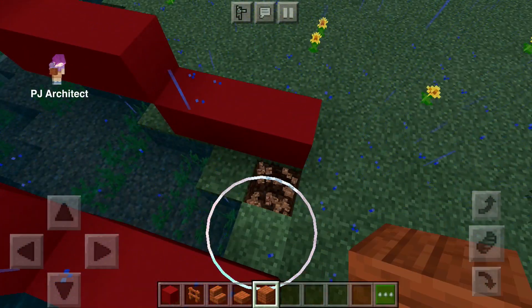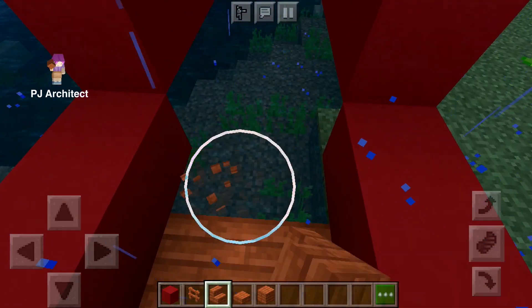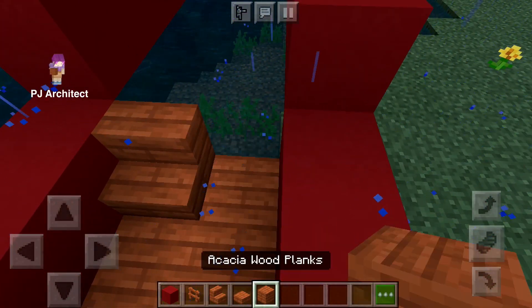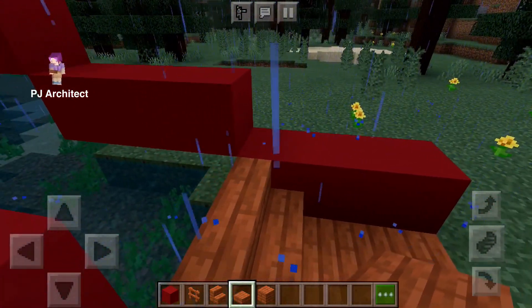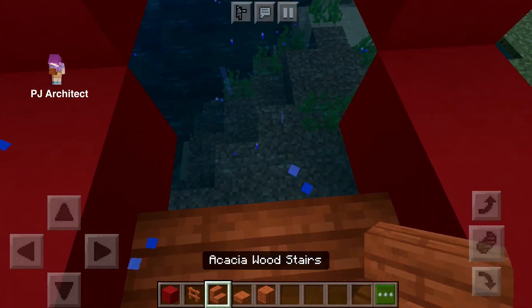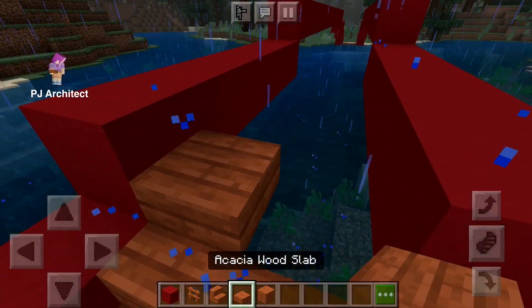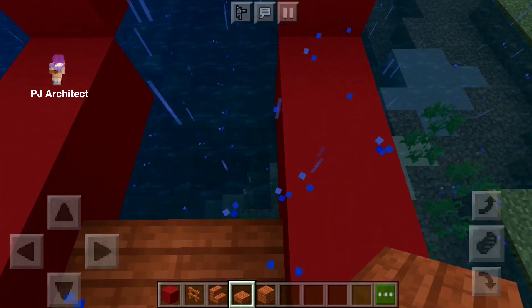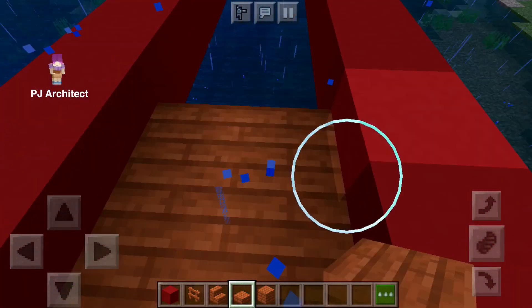Now take the occasional wood planks and fill out the floor on both sides. Put stairs on the edges. From the second level up, use the occasional wood slab for the floor instead of the planks.